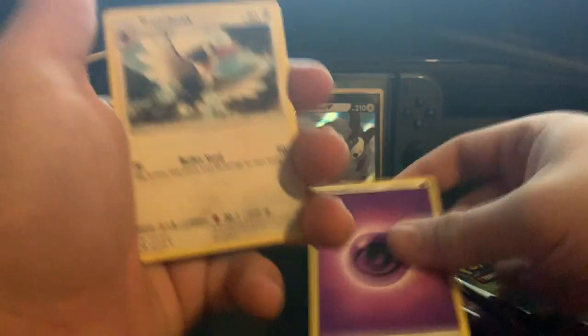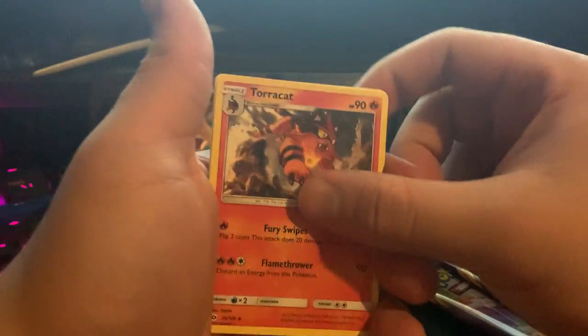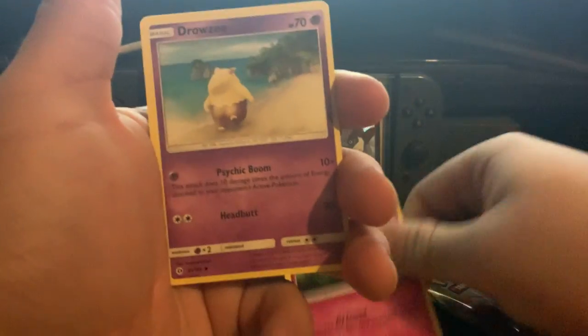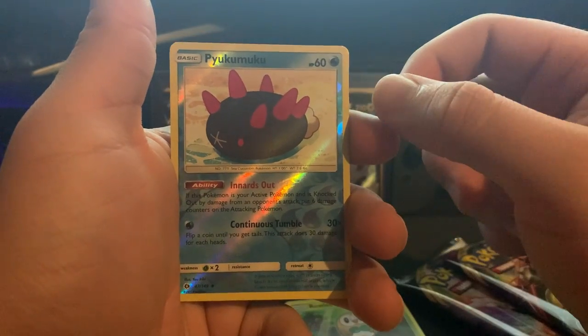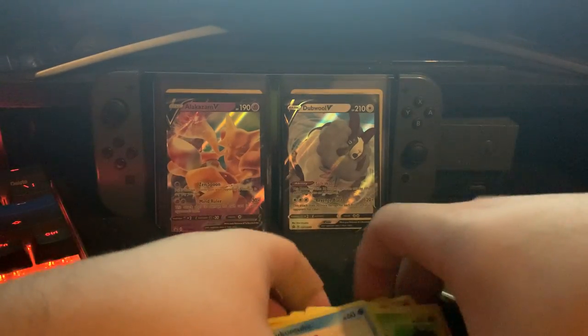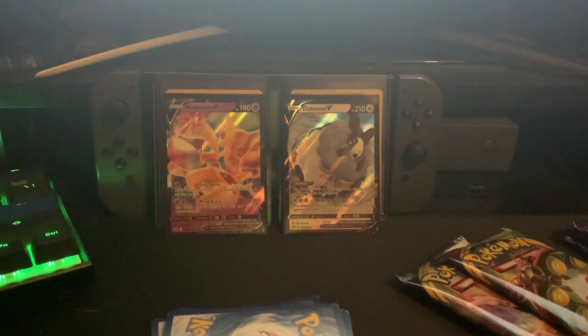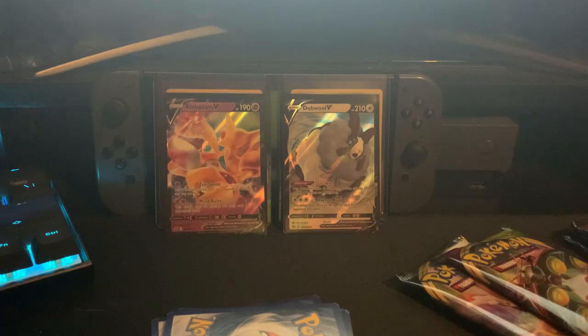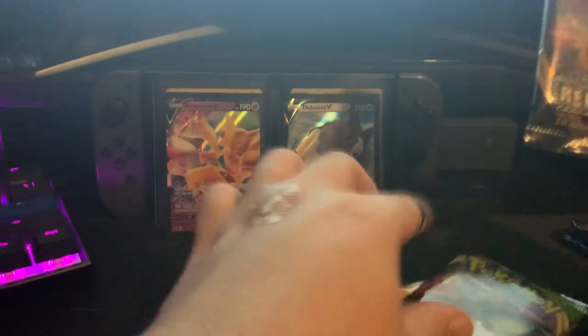From this first pack we got: psychic, turnbeak, rainbow energy, Toracat, Bounsweet, Comfey, Cutiefly, Drowzee, and a Pikipek. Alright, we're gonna do Rebel Clash next.